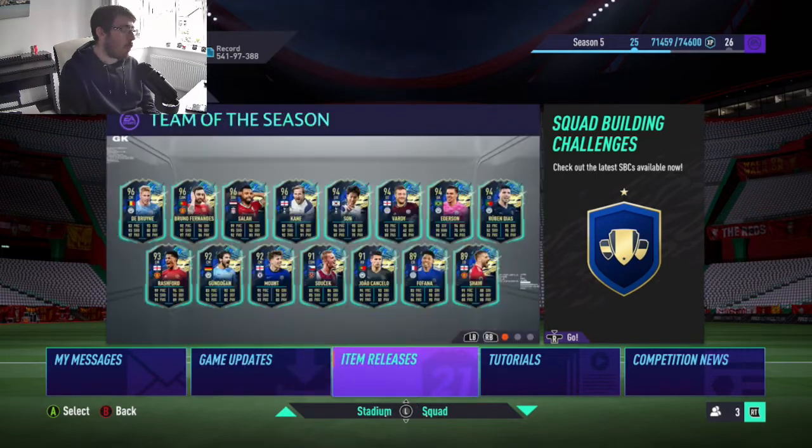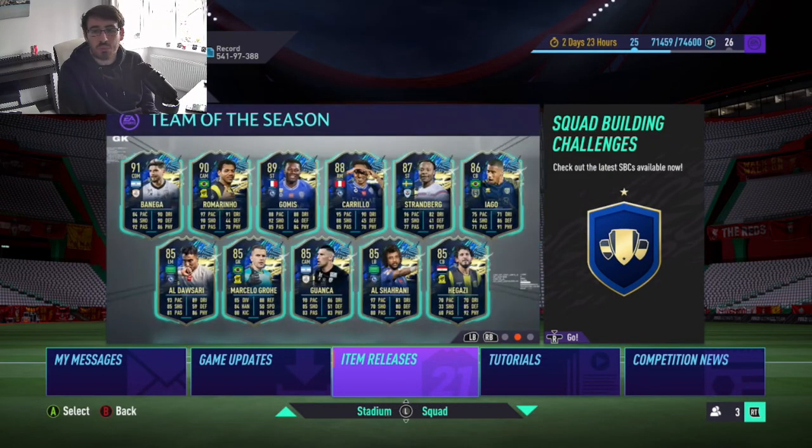Just my luck from these guaranteed Team of the Season packs. For item releases, what ones are realistically going to be good? For an 82-rated squad, technically you can't really complain no matter who you get. But yeah, I probably did get the worst one, even out of the 85-rated. Benega and Romarino are massive wins from that pack. Anyone on the top line is kind of good for fodder, and the 85s are kind of good for fodder too.